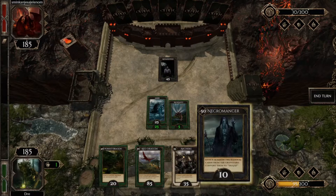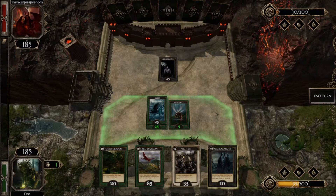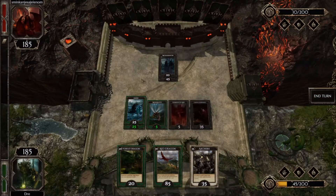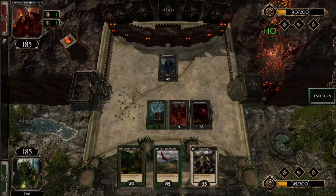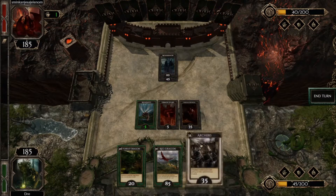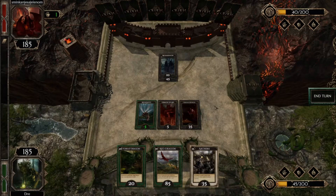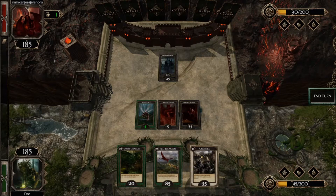I'll play my Necromancer — it summons two random cards from the graveyard and converts them to Death. It has only 10 value points and I don't want to fill my board with useless cards. So I'm going to attack her Abomination so he can die off. No luck at all — I was hoping for something stronger from the graveyard. Demon of Lies has only 5 value, and Demon of Betrayal — this is not good.